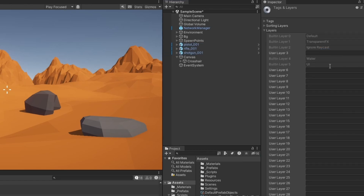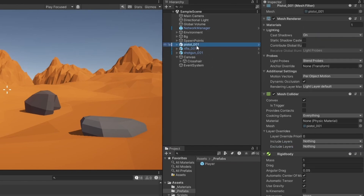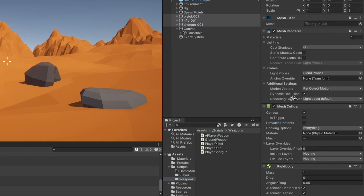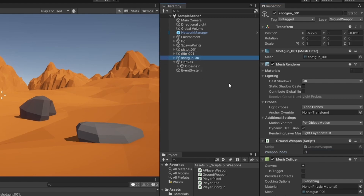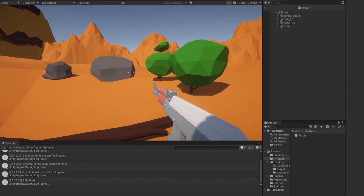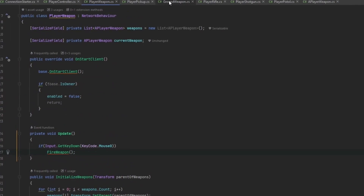Let's go make a new layer called GroundWeapon and add the weapon objects to it. On the player we add the pickup script and set the GroundWeapon layer as the pickup layer. All the weapon prefabs on the ground need the GroundWeapon component. The pistol is index 0, the rifle is 1, the shotgun is 2 — matching the element order on the player's weapon list. Let's test it: press E on the rifle, it picks up correctly, same for the shotgun. This works.